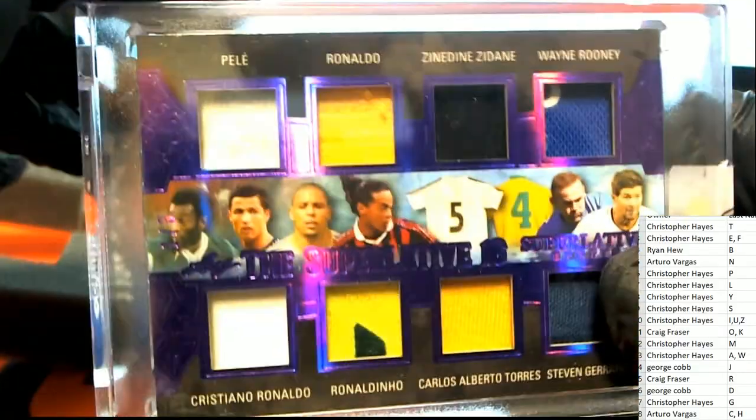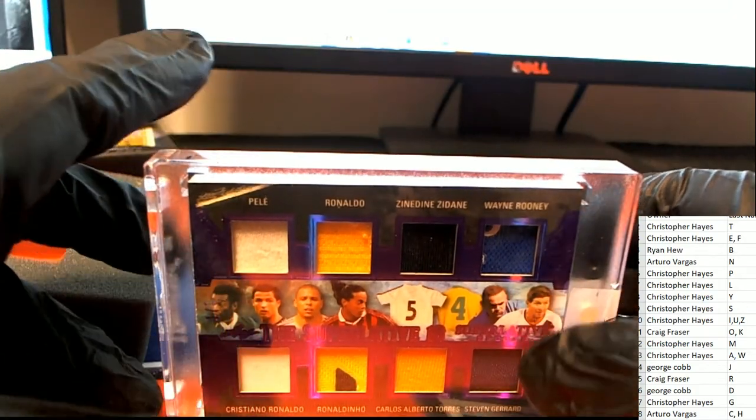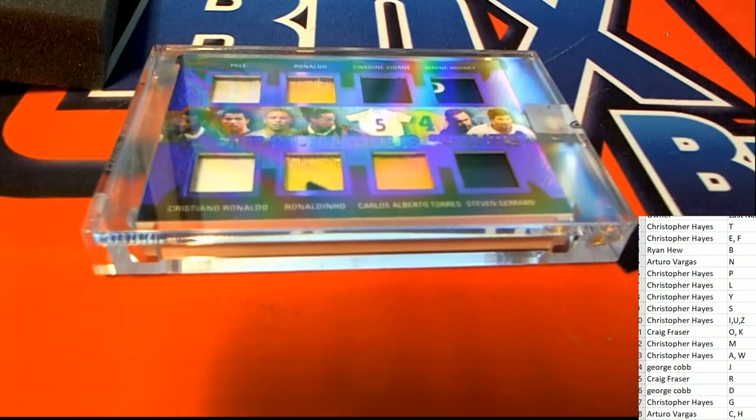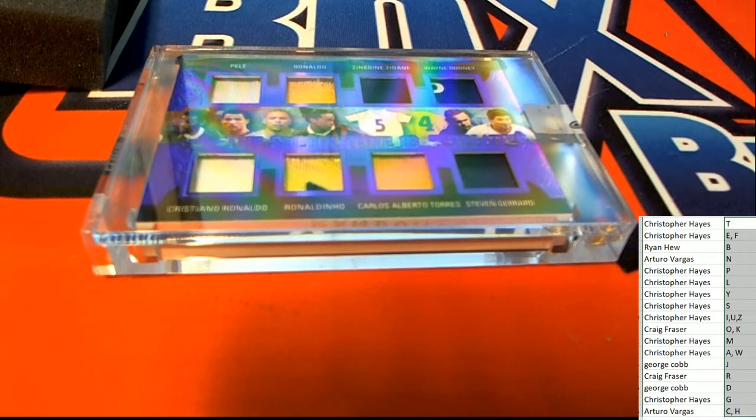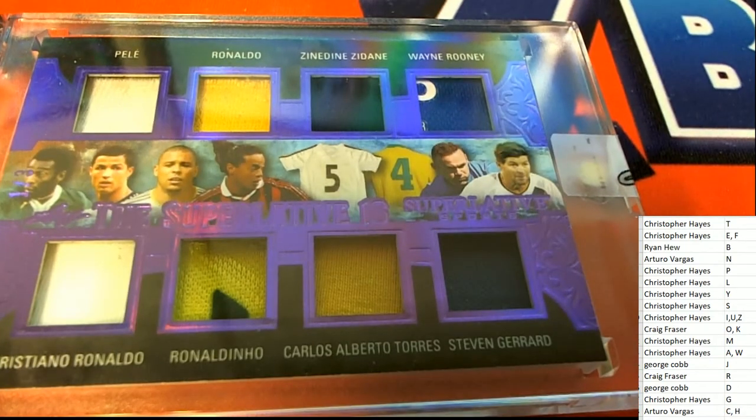So let's start compiling a list here. You will need to own nine of the 16 for this not to go to random - of the 16 you would need to own nine. Christopher H has P, and Ronaldo is Craig's.